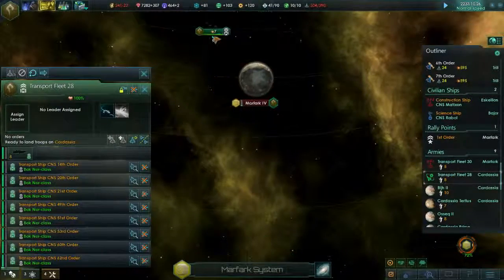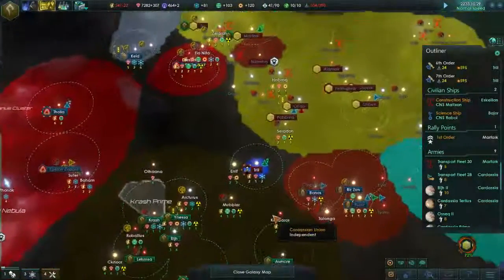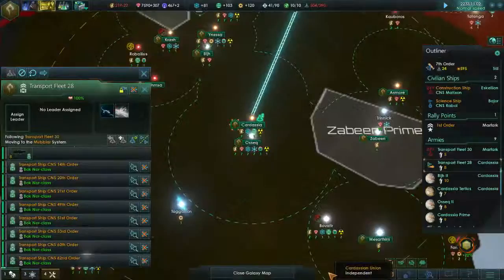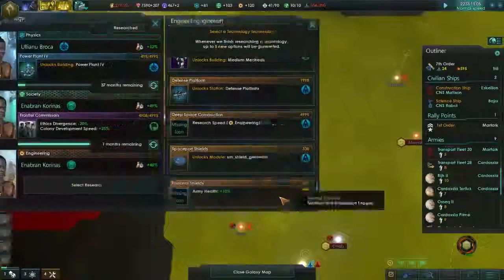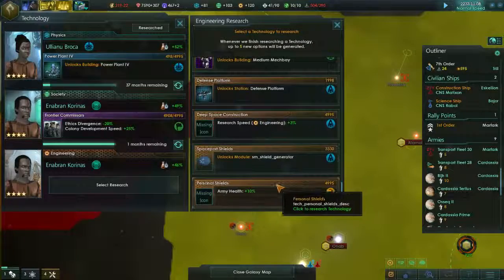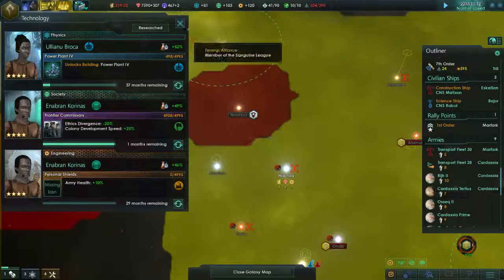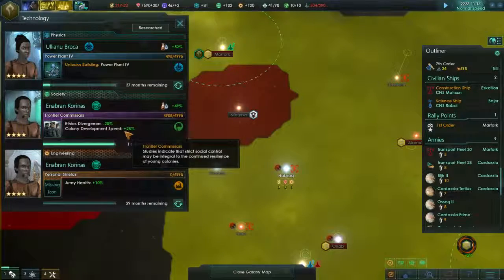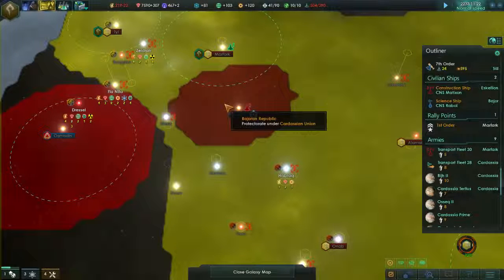Transport fleet 28 - we'll get you to join up there. What route are you taking? Pranayla Route Canal - you're going to go through Trill. Research is done - okay, we can now build battleships. That's kind of cool. Don't know how I feel about building mechs - it's not really Star Trek canon. Army health plus 10% - I like the idea of that though. Frontier commissioners - they're almost done. Again, we've got to keep an eye out for something that will give us more leaders - we need more leader beans.